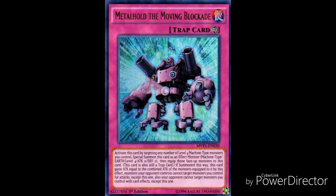For the number 1 spot we have Metal Hold the Moving Blockade. You activate this card by targeting any number of Level 4 Machine type monsters you control, then special summon this card as an effect monster — Machine type, Earth, Level 4, Attack 0, Defense 0 — and equip those face-up monsters to this card. This card is still a trap card. If summoned this way, this card gains attack equal to the combined attack of the monsters equipped to it. Monsters your opponent controls cannot target monsters you control for attacks except this one, and your opponent cannot target your monsters with card effects except this one. The reason this card is number 1 is it can gain a huge attack boost from the equipped cards, and if you have at least two of these on the field, your opponent cannot attack you or target your monsters with card effects at all.